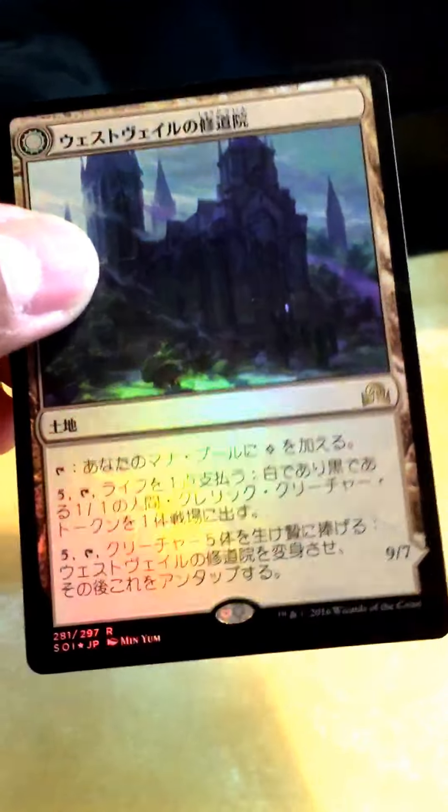I wonder what we're going to get. I think they put their rares on front. We got a zombie, got a checklist, and the rare is Silver-Fur Partisan. Do we get a flip rare? Let's see. Nope, that is our flip — a Curse Witch. Blah.